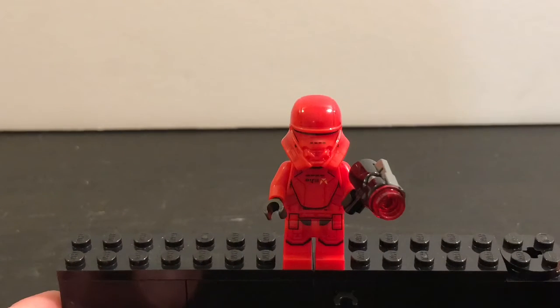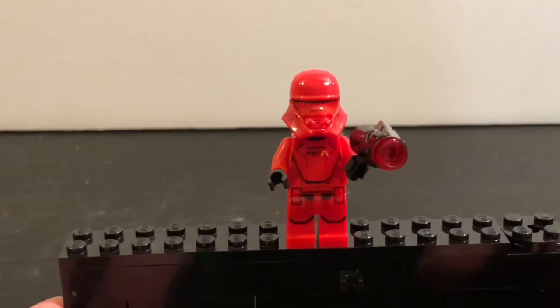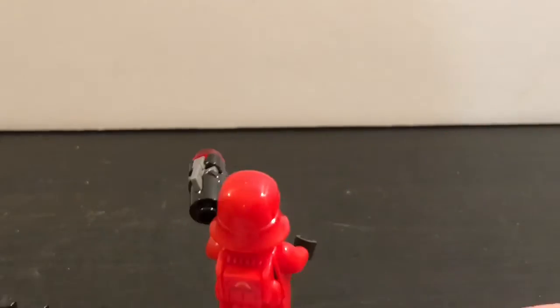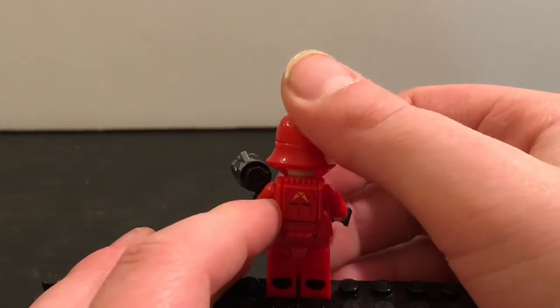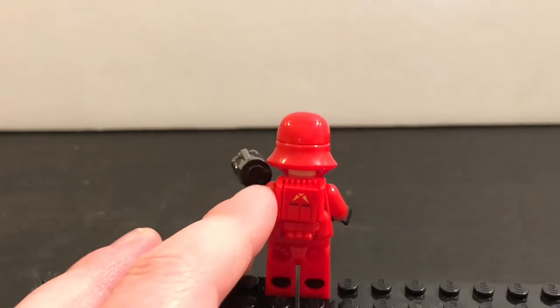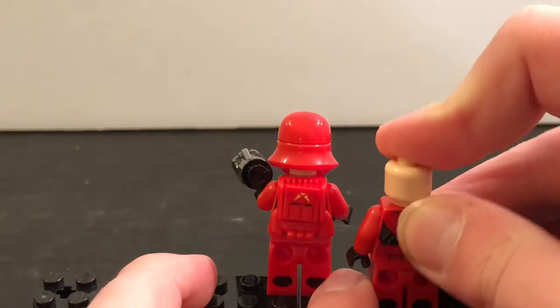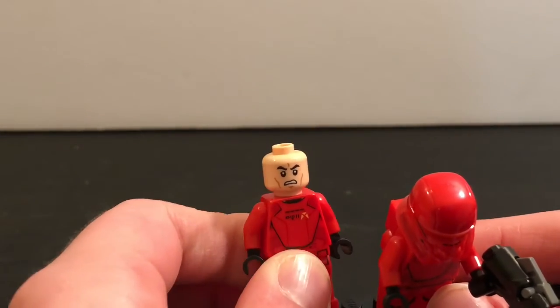So there's the Sith Jet Trooper — really cool figure. You can see it has a stud shooter, which I already demonstrated. And then a really nice Jet Pack mold. It's exclusive in red, but they actually already had this Jet Pack mold in the Pasaana Speeder Chase, which I reviewed a couple months ago on my channel. For the back torso printing — pretty cool. And then the head is an angry clone head, which is not a shocker.